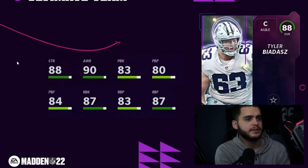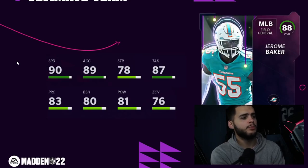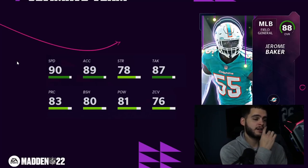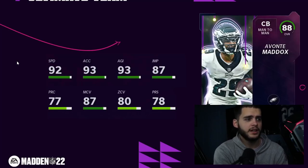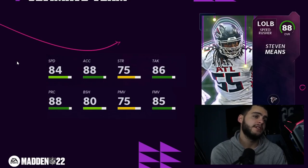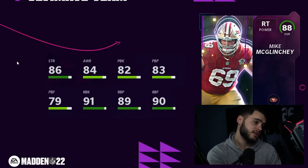Tyler Biadasz: 88 strength, 90 awareness, but as an 88 center all his blocking stats are below 88 — trash. Jerome Baker: 90 speed, 89 accel — decent user middle linebacker if you like using linebackers and don't care about the safety spot, decent blocks and power with good speed. Avonte Maddox: decent on Eagles theme team with 93 speed, 94 accel, 88 man — not horrible. Steven Means: 84 speed, barely can run stuff or pass rush — not a fan.